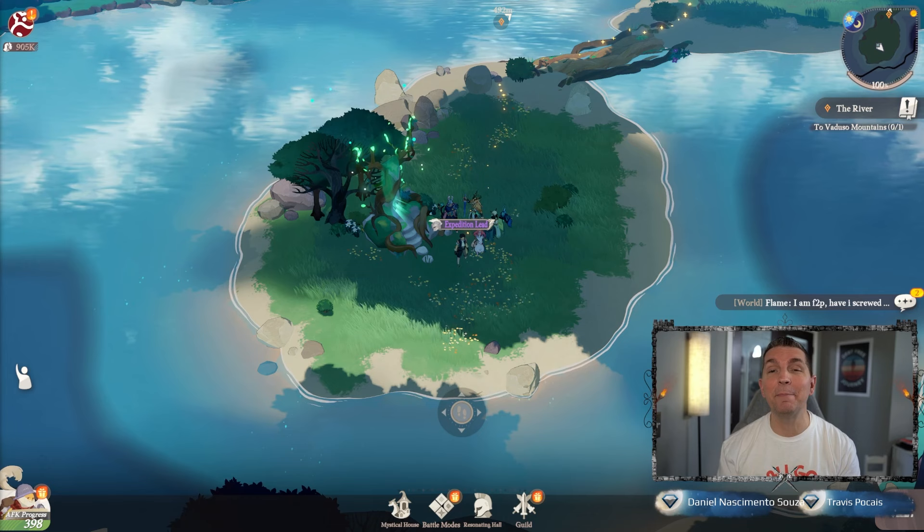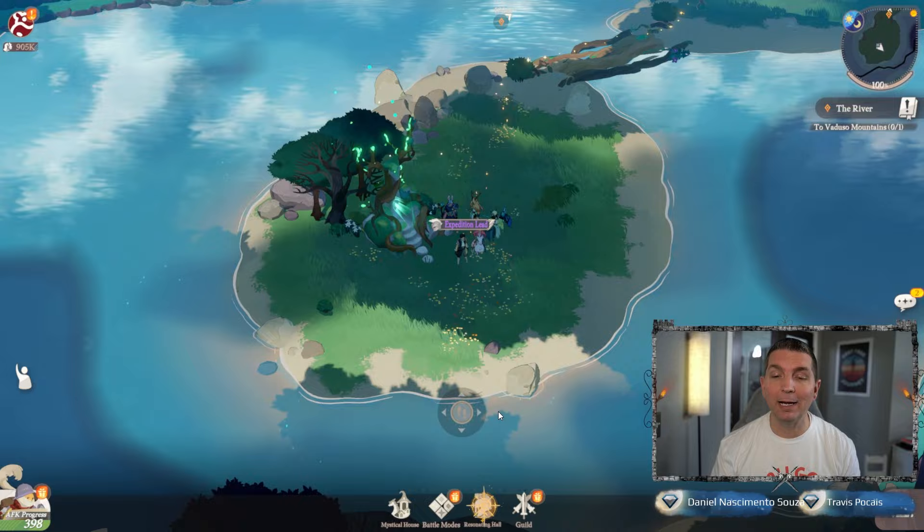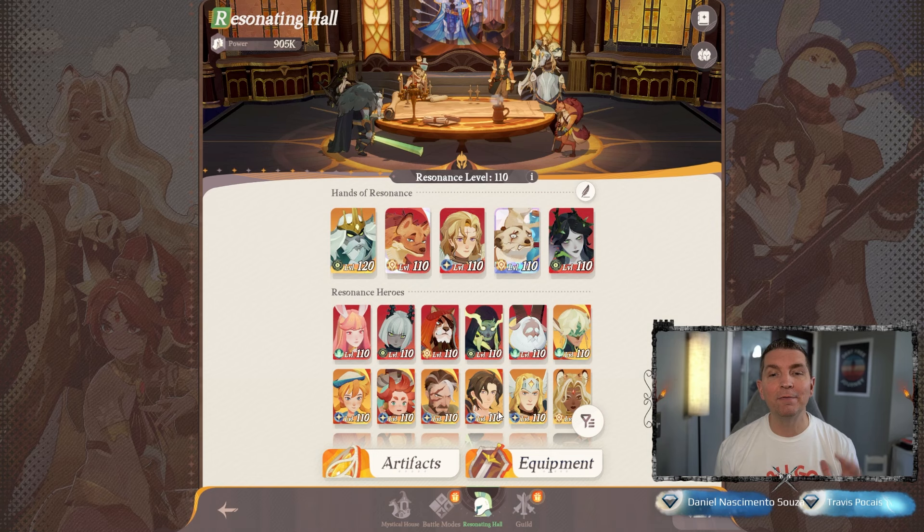Hey guys, welcome back to some more AFK Journey. Finally it has happened — we have the ability to actually take and build up Thorin. This game has been incredibly difficult when it comes to building out the heroes, which is what we're going to be looking at today. We also want to do some summons. Everything that we have is literally going into summons, but what is happening is once we hit level 100 we literally hit an essence wall. We weren't able to make any more progression. Now before on the PTR when I played, you could actually buy essence every single day out of the Emporium — as of now there is no essence in there to buy, so it is kind of a wall, and I'm hearing this from a lot of different players.